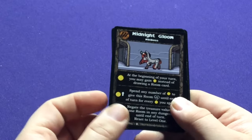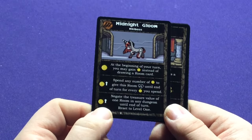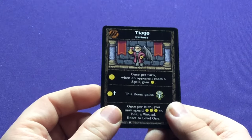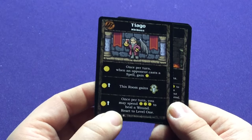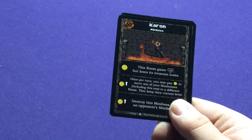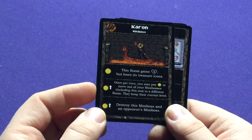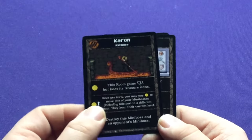Midnight Gloom — a My Little Pony / Twilight Sparkle reference. At the beginning of your turn, you may gain one money instead of drawing a room card. Spend any number of money to give this room plus one until end of turn for every money you spend. You may gain the treasure value of one room in any dungeon until end of turn. Then Tiago — once per turn, when an opponent casts a spell, gain money. Gains cleric. Once per turn, you may spend three money to heal a wound. And Kharan of the River Styx — this room gains plus three damage but loses its treasure icons. Once per turn, you may pay one money to move one of your minibosses, including this one, to a different room; they keep their current level. Destroy this miniboss and an opponent's miniboss — that's a new effect we haven't had before.